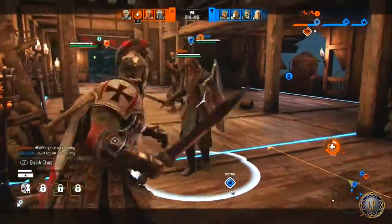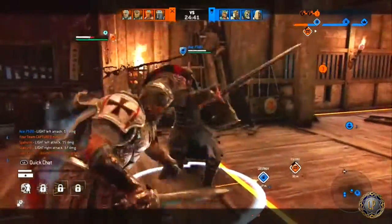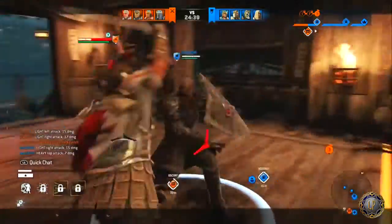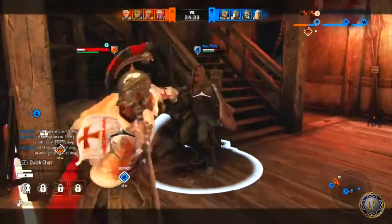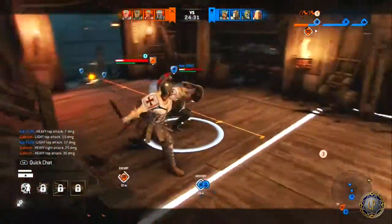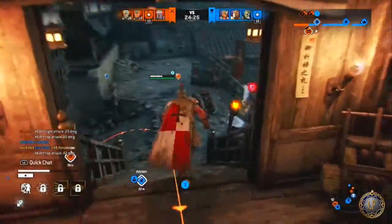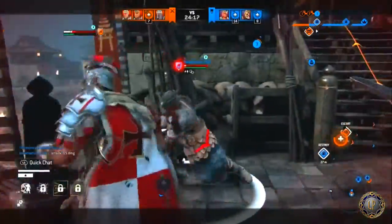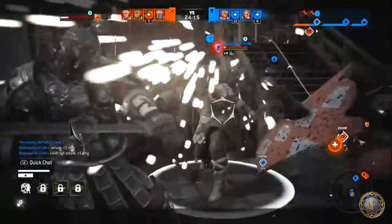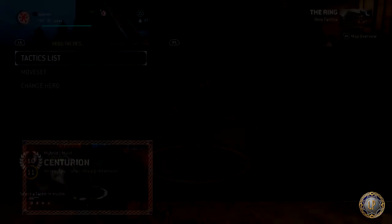For the zone attack: the second strike can now be feinted at 200 milliseconds. The third strike can now be feinted at 300 milliseconds. Feint cost is now 10 stamina, which was previously unfeintable. Each strike now costs 20 stamina, from 60/0/0. Reduce damage to 17/17/17 from 25/25/25. Increased forward movement by 1 meter. All strikes now cause medium hit reaction, which was from heavy hit reaction. And each hit can now target swap.